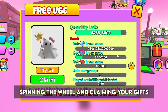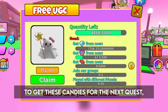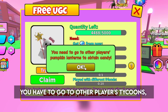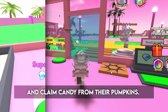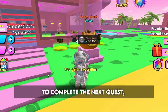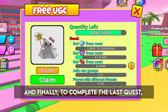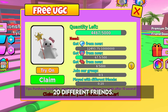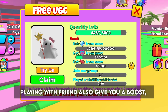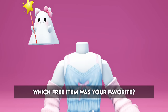Spinning the wheel and claiming your gifts is also a good way to collect the hearts needed to complete the next quest. To get candies for the next quest, you have to go to other players' tycoons and claim candy from their pumpkins. To complete the next quest, all you have to do is join their group, linked below. And finally, to complete the last quest, you have to play the game with 20 different friends. Playing with friends also gives you a boost, and so does having premium. Once you finish all of the quests, you should be able to claim the item. Which free item was your favorite? Let me know below.